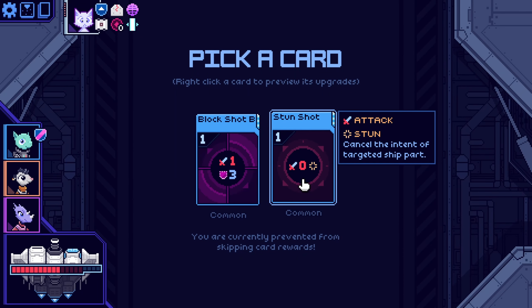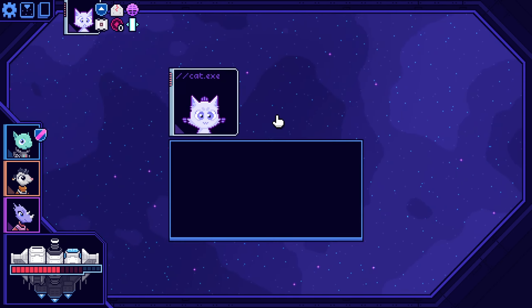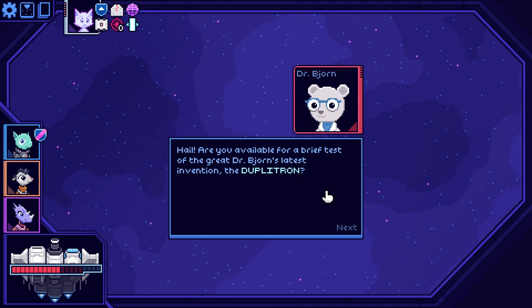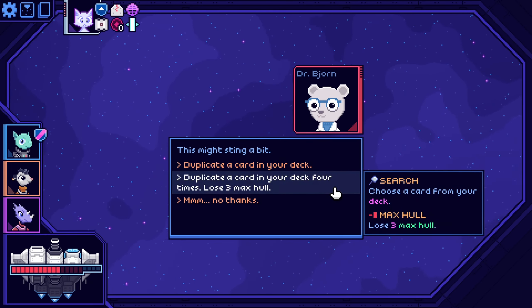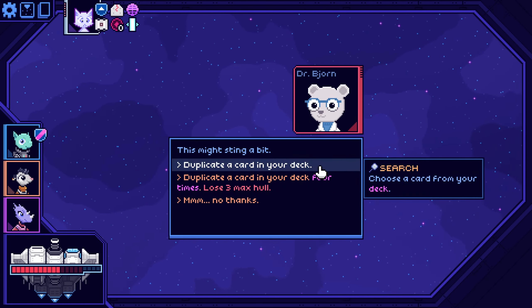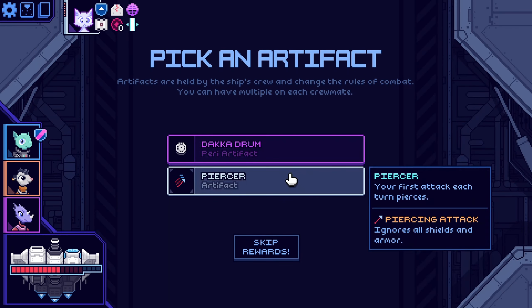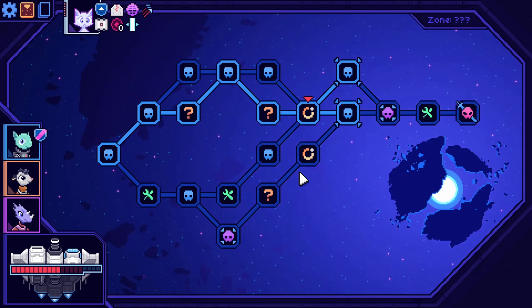What does this do? Cancel the intent of the target ship. Attack one and do three shielding — that's pretty great. We got a hail from a research vessel. Are you available for a brief test of Dr. Bajorn's latest invention — the duplicon? Duplicon on your deck four times, loses three max hull — yeah, no thanks. Your first attack each turn pierces. Every five parry cards played, gain a chip shot. I don't have a lot of parry cards.